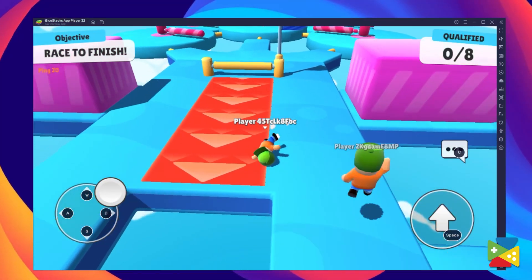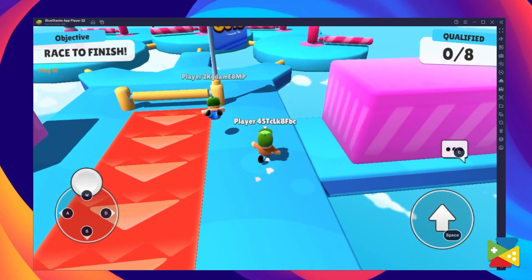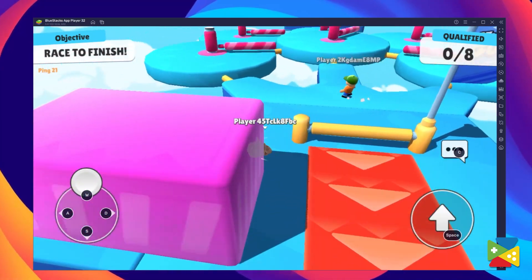BlueStacks is the best platform to play StumbleGuys on your PC for an immersive gaming experience. If you have any questions about the installation process or are having any trouble running the game, let us know in the comments section below and we'll get back to you as soon as possible. That's it for today's video — thank you very much for watching, bye bye.